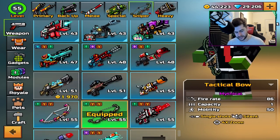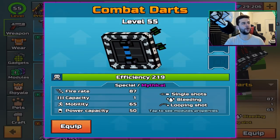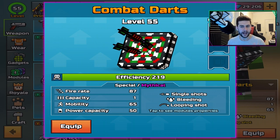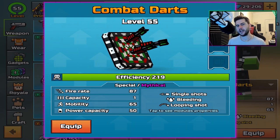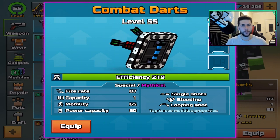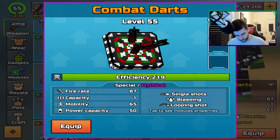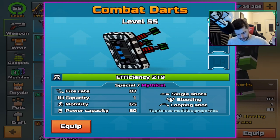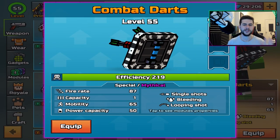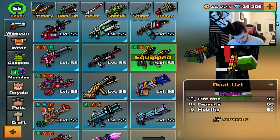So I might stick to using this and the sniper today, but today we are focusing on the Combat Darts. Now I know you guys find the last section challenges very difficult to do — maybe I need to bring you guys a guide on how to get those challenges done in the next battle pass. But Combat Darts: Efficiency 219, no upgrading needed. It's just at the highest level. It's a single-shot bleeding and looping fiery 87. Capacity 1, build 65, power capacity 50. Of course, it needs modules.